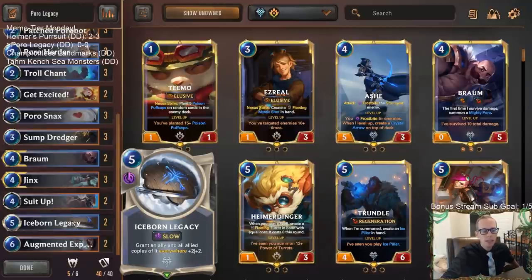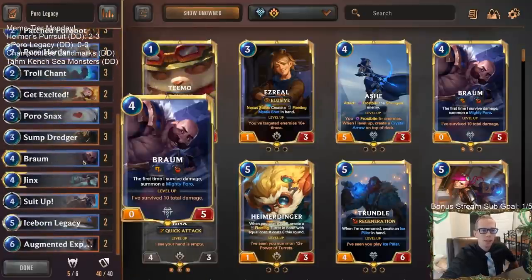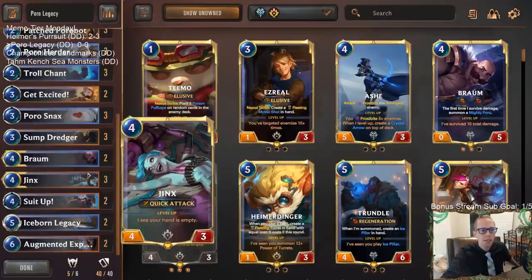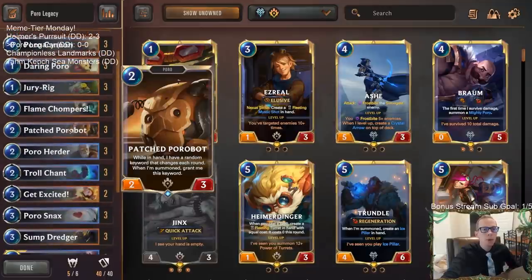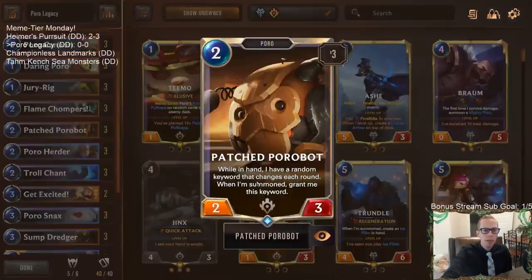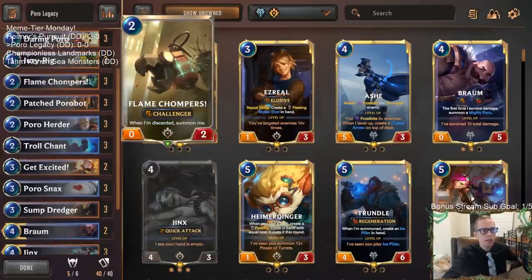We're going to make them even bigger with Iceborne Legacy — we got two Iceborne Legacies to make those things 3/3s. That's the goal. Our champions are Braum, obviously playing with poros and poro snacks, and Jinx because we're going to be able to empty our hand fairly quickly with a low curve. We also have the brand new patched poro bot — first time playing it — which gives a random keyword every single round, and we're looking for elusive.